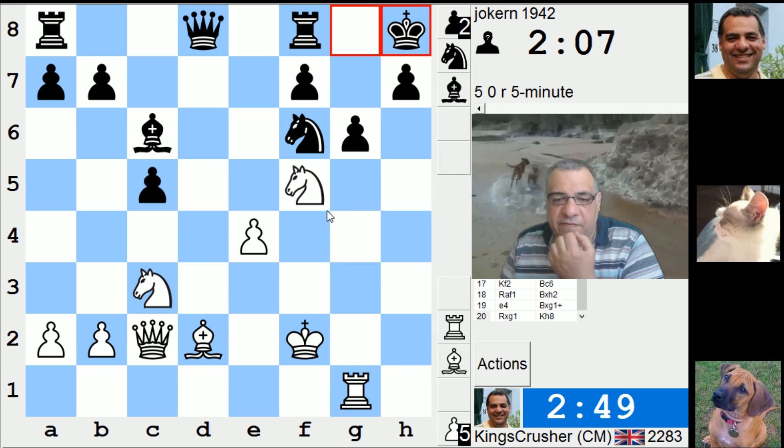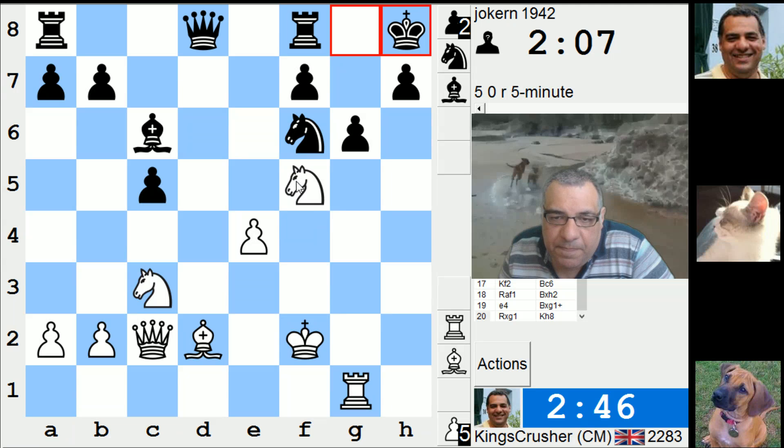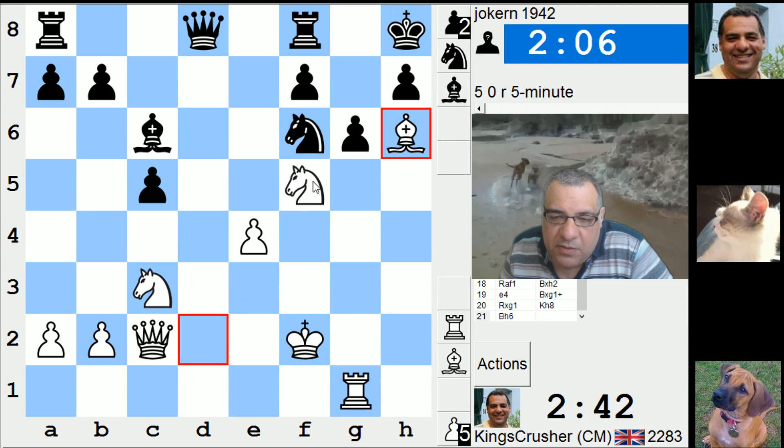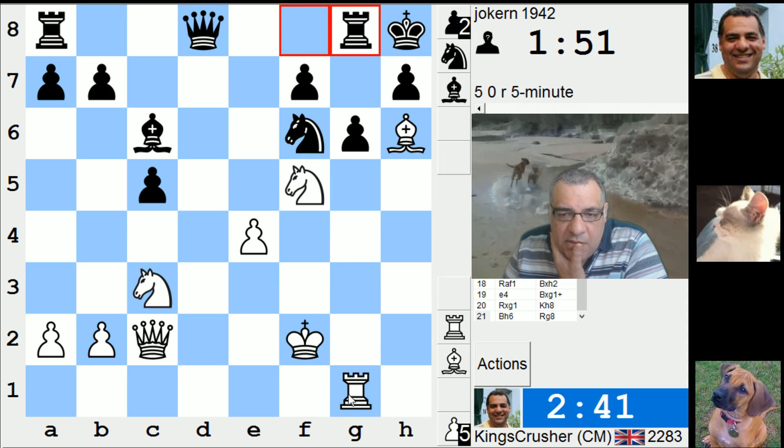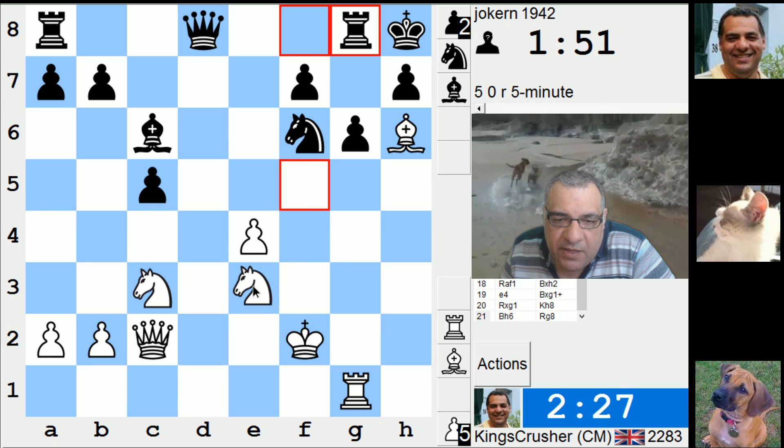I'm wondering Bishop g5, knight d5 - there's always knight e4. I could try Bishop h6. Then what? Rook d1, there's knight g4, king e2 - queen's got to go anywhere, knight e3. It's all pretty scary for me here.